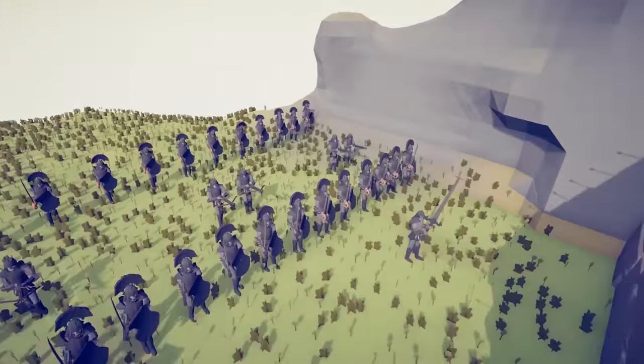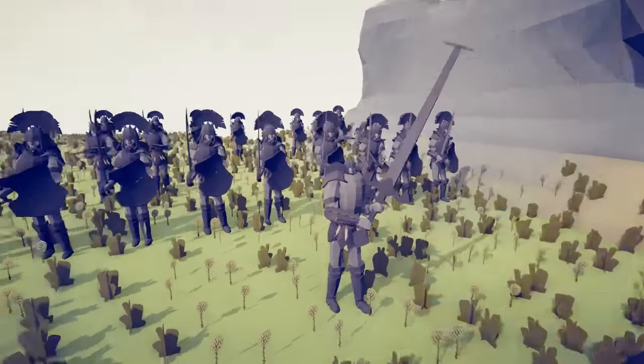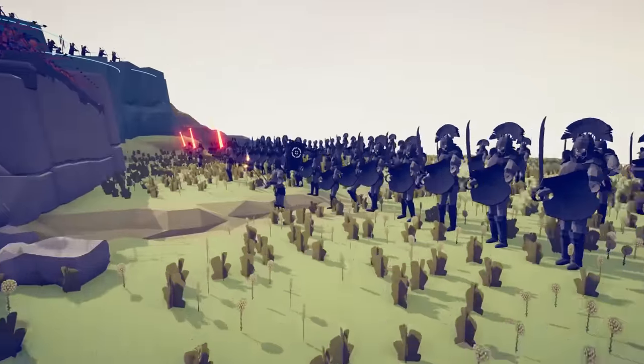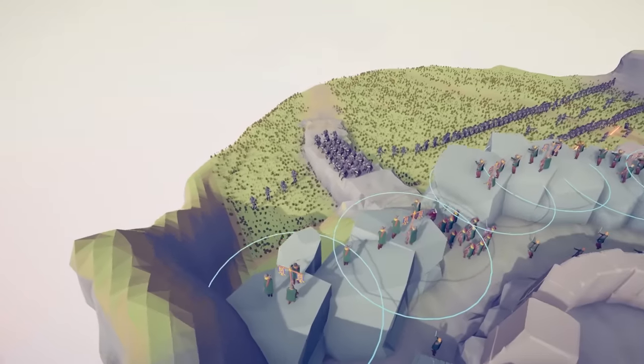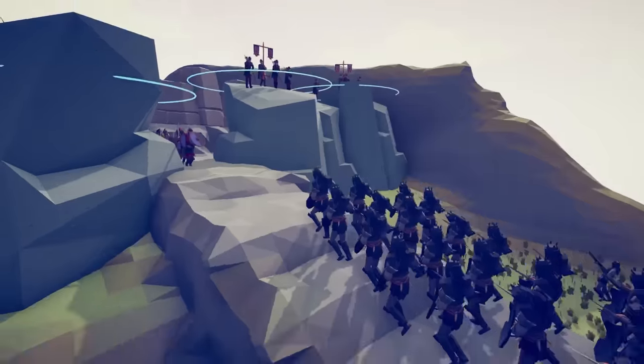Attacking, we're going to see a bunch of Uruk-hai. We're going to have crossbowmen, regular warriors, and then the berserkers and the guy that goes boom and makes the hole in the wall. The enemy forces are 128, including that shield phalanx that attacks up the ramp.